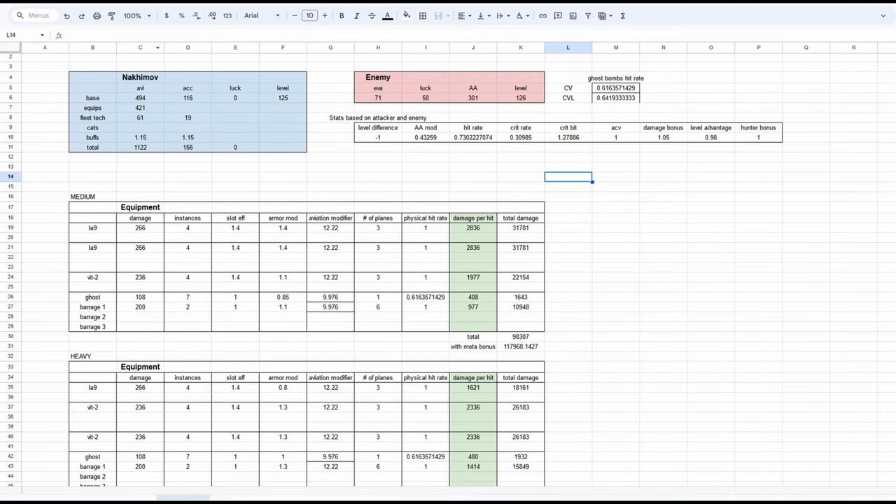Setting up every single parameter correctly is quite a lot of work though, and it's not uncommon to overlook a number here and there — for example, air superiority or stat buffs from officers. You must also find the stats of the enemy and account for every single buff and debuff from the other ships in your fleet, some of which have variable values depending on the time of the fight, such as Shinano's debuffs.